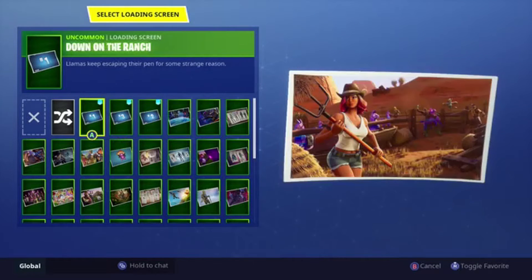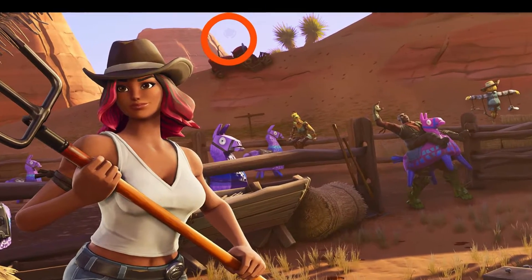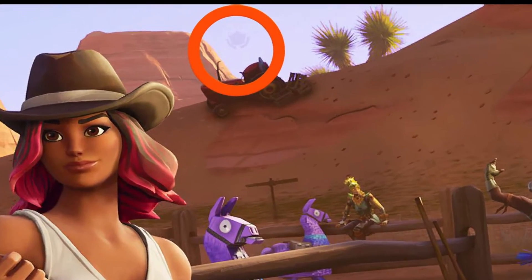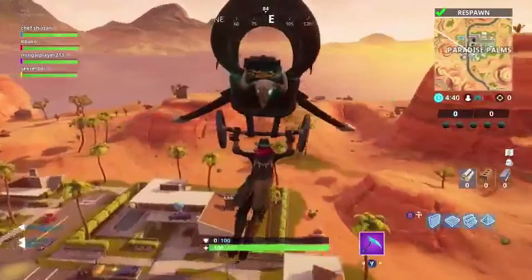Each of these loading screens has a hidden battle star inside of them. We're going to start with the first one, which is 'Down the Ranch.' This is where they introduce Calamity, and if you zoom in a little bit closer there is a little battle star on the track — right there, you see it.